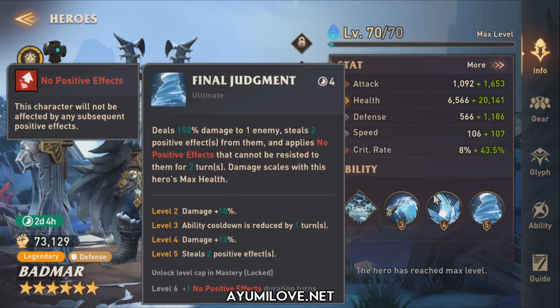His ultimate ability, known as Final Judgement, has a 4-turn skill cooldown. It deals 150% damage to one enemy, steals 2 positive effects from them, and applies No Positive Effects — which cannot be resisted — on them for 2 turns. Damage also scales with his max health. So just prioritize health, since the No Positive Effects debuff can be applied regardless of the enemy's resistance stats.